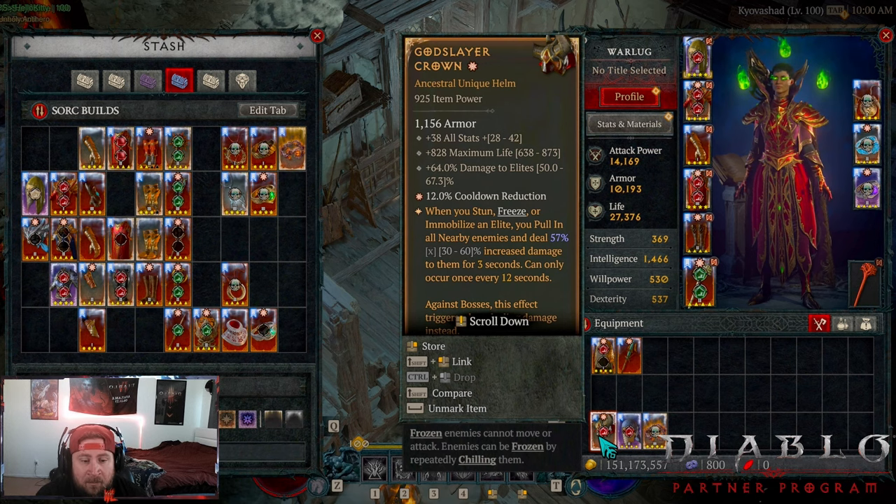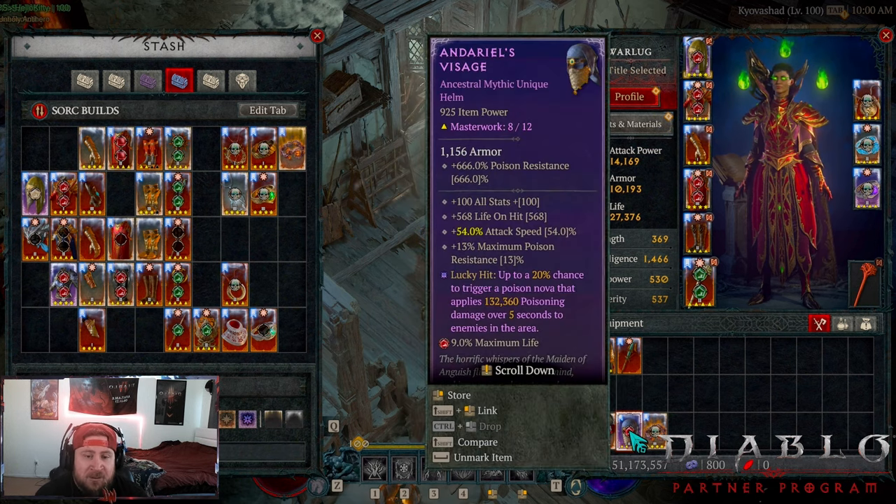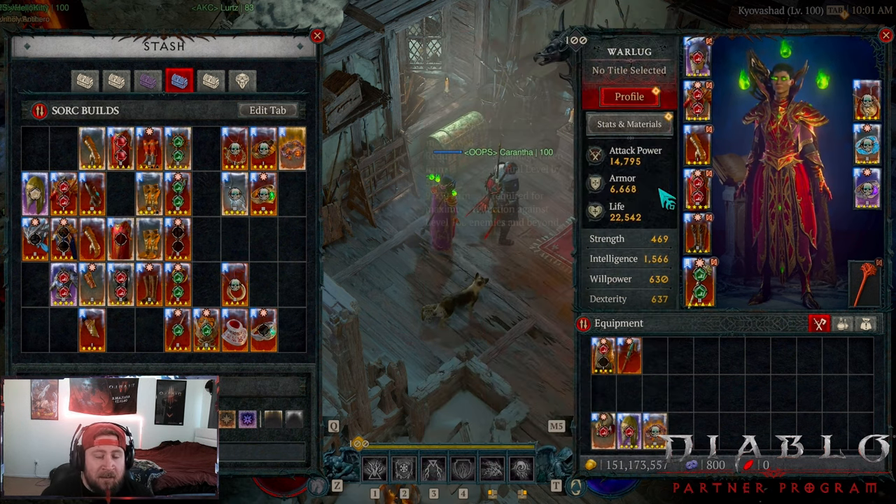The other helmet option is Andariel's Visage, which seems to be sweeping the nation in Season 5. Not only is it super strong giving us even more attack speed to spam Blizzards, we get the insane lucky hit to proc even more damage. That's the crazy thing with Chain Lightning - it's literally half the damage for that build. You also get life on hit which is nice and 100 all stats which is great. Andariel's is very very good.